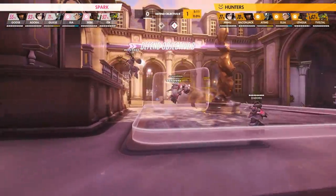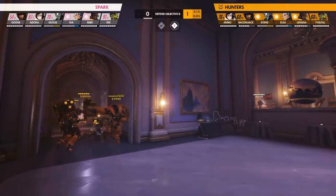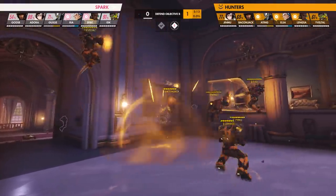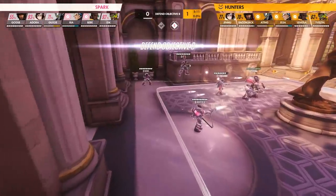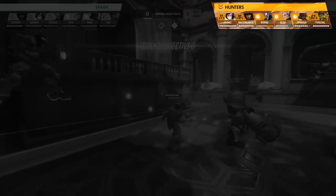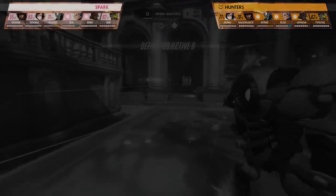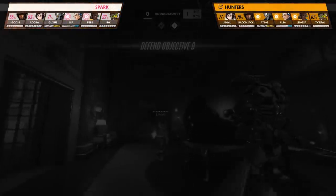The first example is showcased by the Spark, who is defending on second point Paris. The Hunters have decided to wrap around the right side of the point to gain positional advantage on the high ground and to take less poke damage than if they were to go down main. The Hunters have both tank ults and Window, which will be perfect for playing aggressively. However, the Spark also have Flux up with Adora's Blizzard just a few percent away — and compared to Jinmu's ult meter, there is no contest and no confirmed follow-up available for Elsa's Flux.